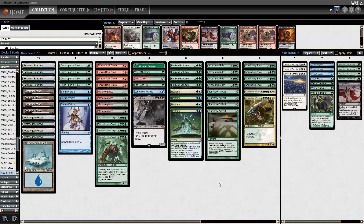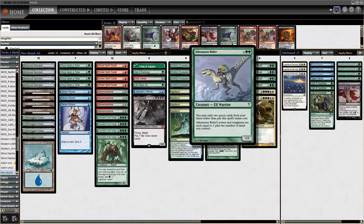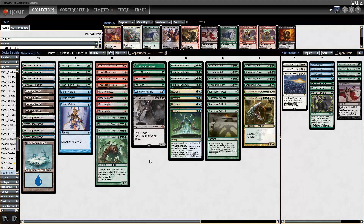Welcome to a Modern video here on ChannelFireball.com. We're playing Neobrand today — this is the Neoform/Eldritch Evolution deck that tries to turbo out Allosaurus Rider and turn it into Griselbrand.